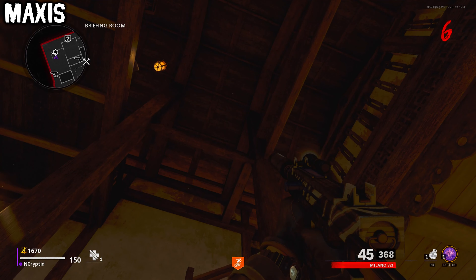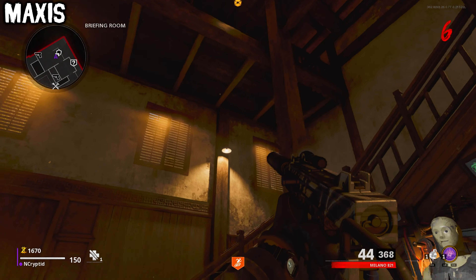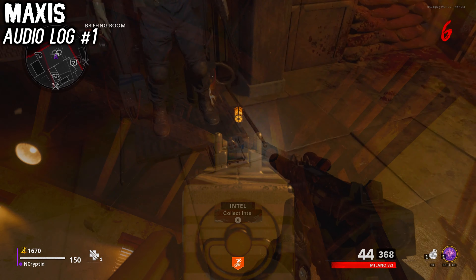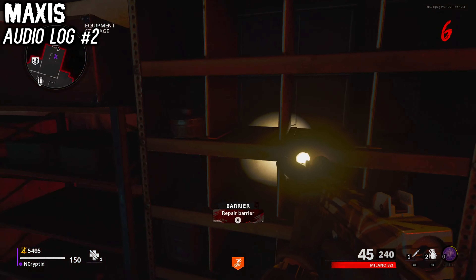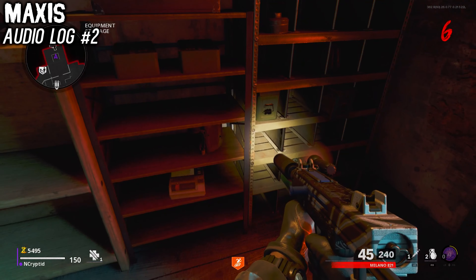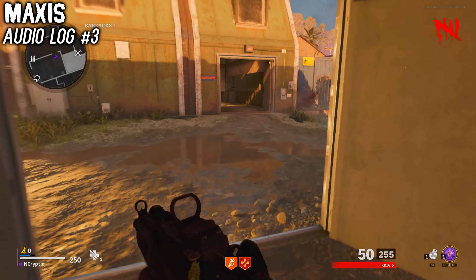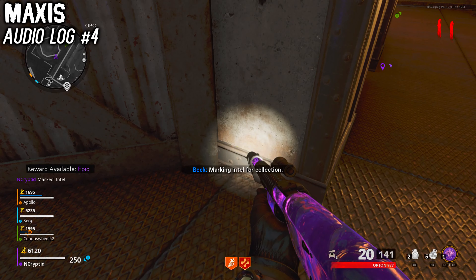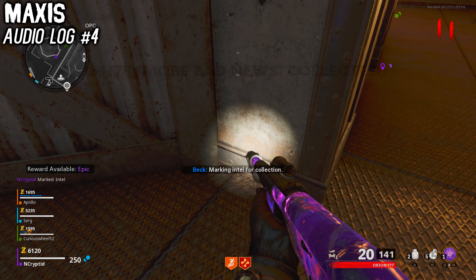Alright, time to cover the Maxis Intel, which just so happens to be the shortest list on this map. We've only got three main logs to recover this time, but they're hidden well. Log number one is hidden above the armor stand at spawn — it's kind of hard to see, but just shoot it down and pick it up. This next one is also in spawn, in the equipment storage room near Quick Revive, hidden on a bookshelf on the lower floor. The last one is hidden in one of the barracks lockers that can be opened for the free Ray-K Easter Egg. A bonus Maxis log can also be found directly above the entrance to Engineering, leaning on the back of the OPC.